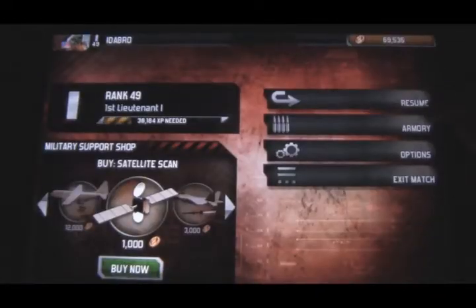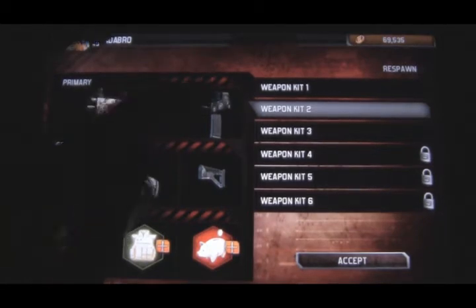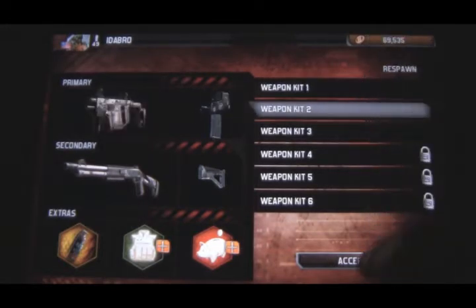I'm just going to show my armory, I guess. So you have a primary and a secondary weapon, and you can add different attachments to it. I have these different ones, so I'm just going to use this one right here.